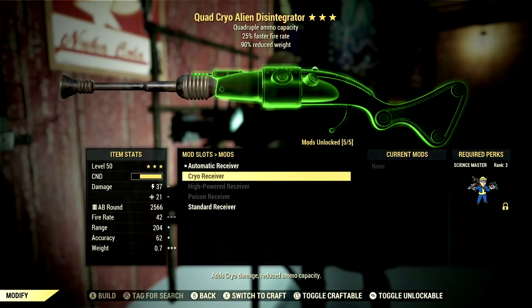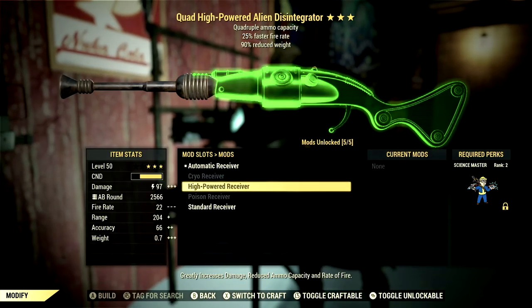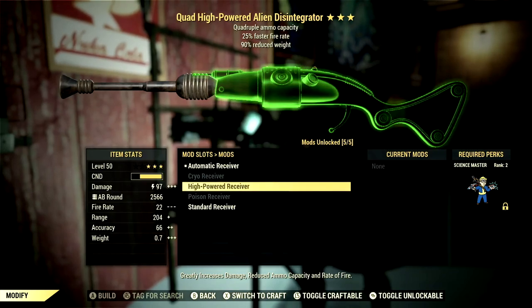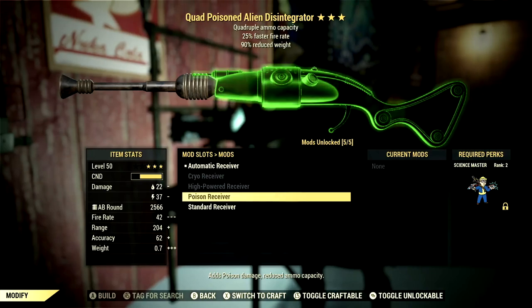However, if you're a rifleman build, we have the cryo receiver, which adds cryo damage but reduces ammo capacity. We have the high powered receiver, which will give you the most amount of damage out of all these receivers — it says greatly increased damage, reduced ammo capacity, and fire rate. And then there's also the poison receiver, which adds poison damage but reduces ammo capacity.